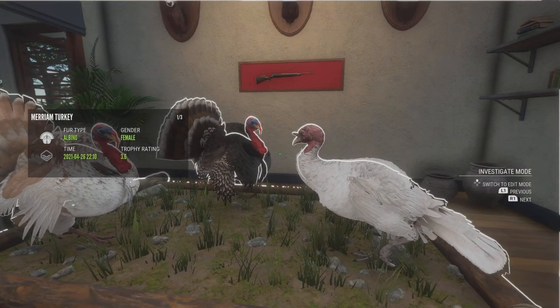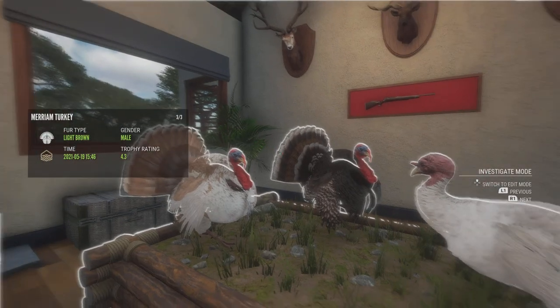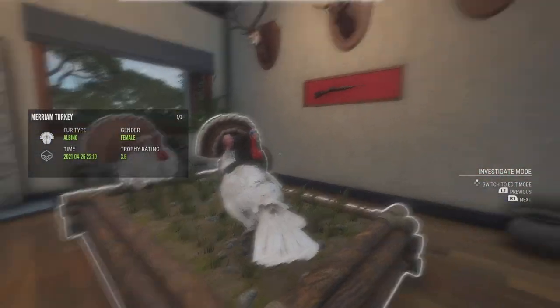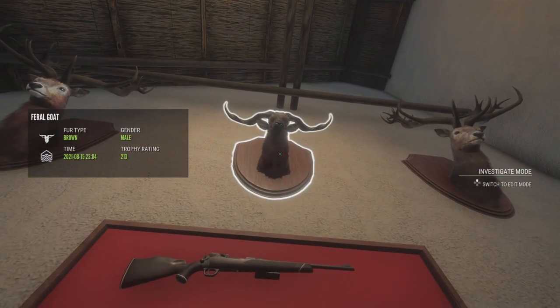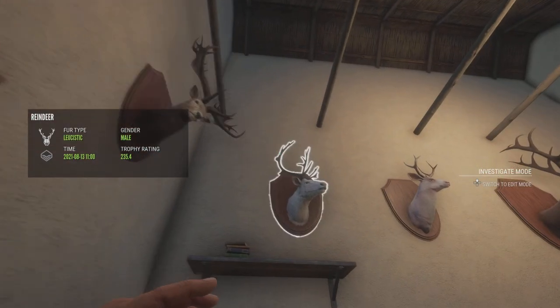Then we've got an Albino Female Merriam Turkey — one of my larger Diamonds to this day, not my biggest but one of my bigger ones. And then this is a Light Brown from when they were actually rare. Up here we've got Smallhorns Diamond Red Deer, Diamond Feral Goat — the only one I have with that rack shape — then another Smallhorns Diamond Red Deer. We have a Leucistic Reindeer, Albino Mule Deer, and another Diamond Roosevelt Elk.